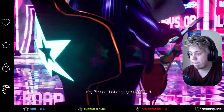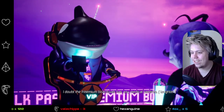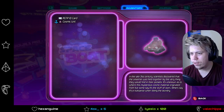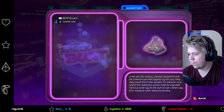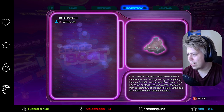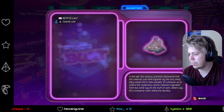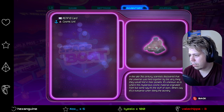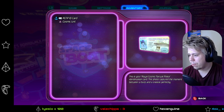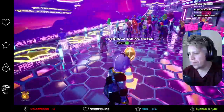'Hey, Pleb. Don't hit the paywall too hard. I doubt the premium boardwalk has any medical services.' What? So what do we have? Cosmic lint. 'In the late 31st century, scientists discovered that the universe was held together by the very thing they would find in their pockets. It's unknown as to where this mysterious cosmic material originated from. But some say it's the stuff of stars. Others say it's a nuisance when doing the laundry.' And an ID card. 'Better capture the moment between a burp and a sneeze perfectly.' Alright, cool. Taking notes.